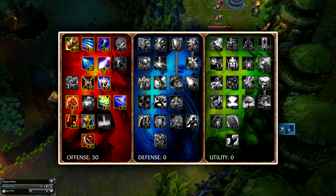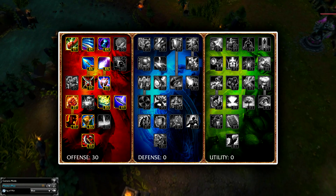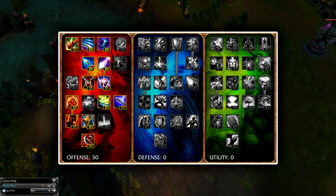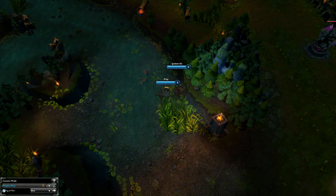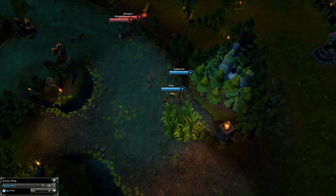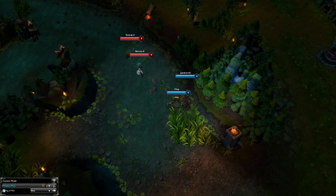So for Masteries you want around 30 in Offense. This is because your abilities scale off AP, so dual penetration is going to add a ton of damage to your autos and abilities early. This is especially true because Maokai's base damage on his abilities is actually really high, so early on in the game you're pretty deadly.